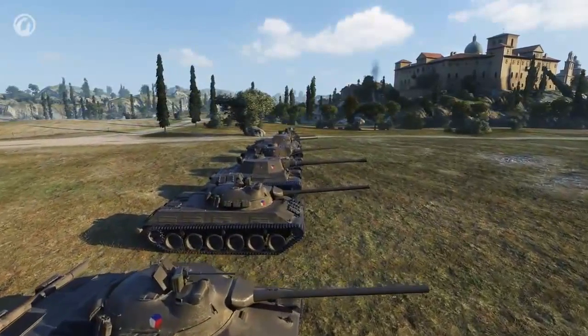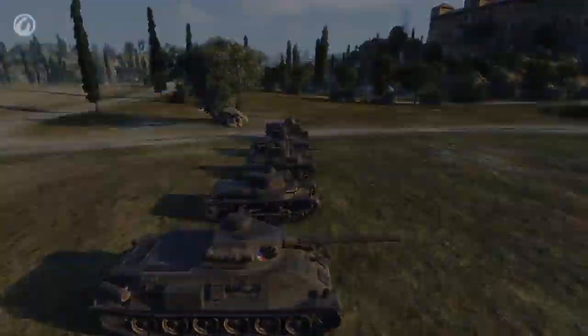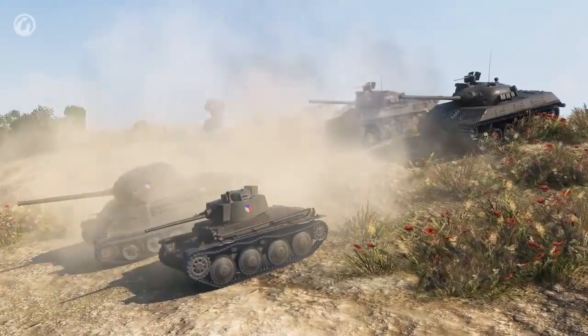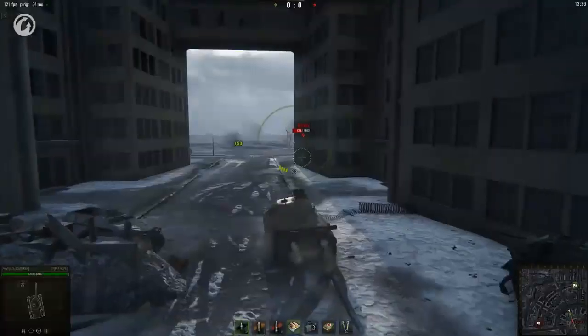A new vehicle branch will appear in the game very soon. Ten Czechoslovakian vehicles have passed playtesting on the test server and are waiting to be unleashed. The main traits of the new branch are autoloaders and good maneuverability. Several new vehicles are equipped with an autoloading system. They can be found in Tier 3, Tier 6, and Tier 9, and include the Tier 10 medium tank.